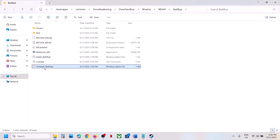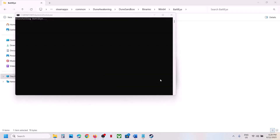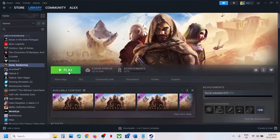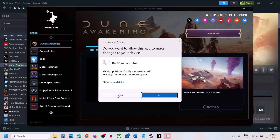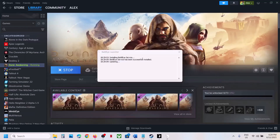Still not working? This time, uninstall BattleEye again — right-click, Run as Administrator, click Yes to allow, click Yes to uninstall. But this time do NOT reinstall it manually. Instead, launch the game directly from Steam, and during the launch it will install BattleEye automatically. Here you can see the BattleEye launcher — click OK, then click Yes to allow.